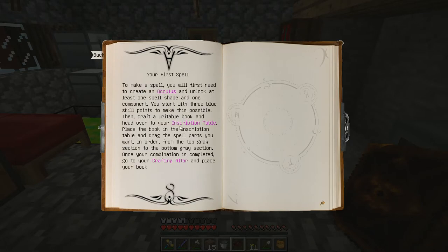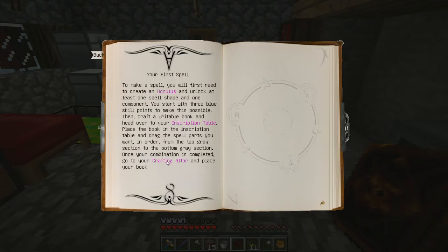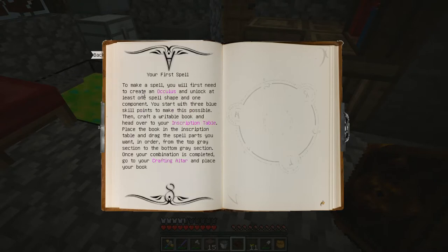Your first spell — this is kind of what I'm interested in right now. It's going to tell you how to make your first spell. You're going to need an Oculus, an inscription table, and a crafting altar. Now all this is fairly easy to make. The Oculus and the inscription table are just made in a crafting table. The crafting altar itself, though, is a multi-block structure. I don't know where it shows the picture of the casting altar — maybe it's in the next couple pages. See the entry on the crafting altar for more.